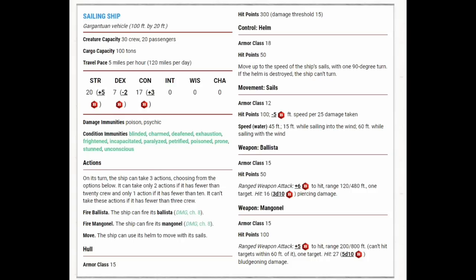Here are the statistics for a sailing ship. It's a gargantuan vehicle, 100 feet by 20 feet, creature capacity 30 crew plus 20 passengers, 100 tons of cargo, and travel pace of 5 miles per hour or 120 miles per day. It has a Strength of 20, Dexterity of 7, and Constitution of 17. It can't be damaged by poison or psychic damage, and has condition immunities including blinded, charmed, deafened, exhaustion, frightened, incapacitated, paralyzed, petrified, poisoned, prone, stunned, and unconscious — that's most of the conditions.